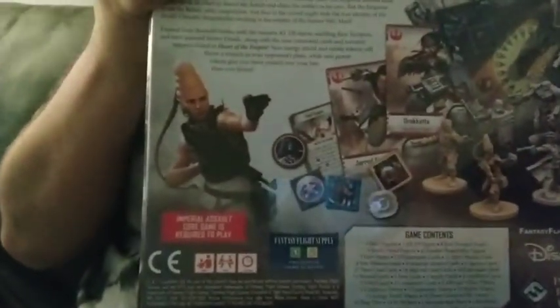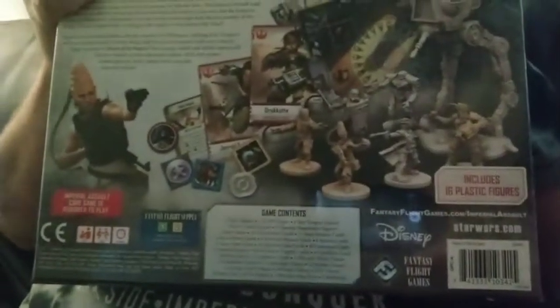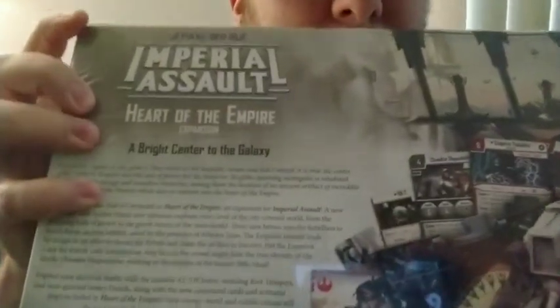So let's flip it around and see the back. This is from a company called Fantasy Flight Games, and there's the Disney logo. Heart of the Empire. You can just look it up and read it — I'm not going to sit here and read this whole thing. But what I am going to do is open this and show you what's inside.